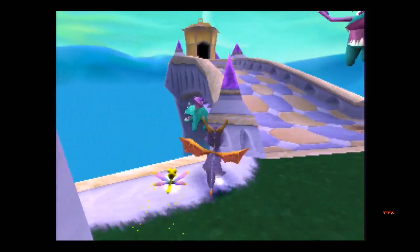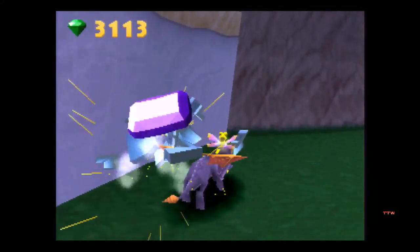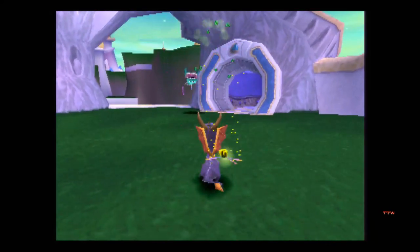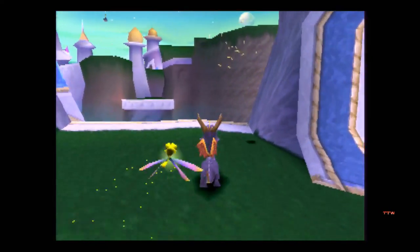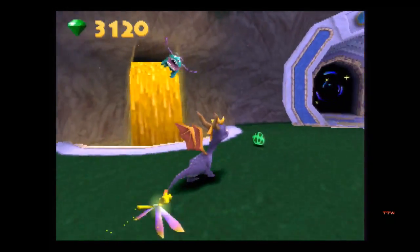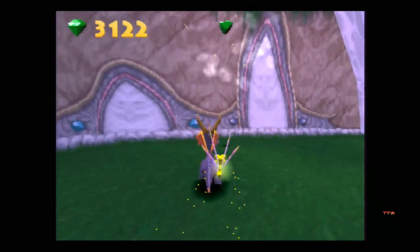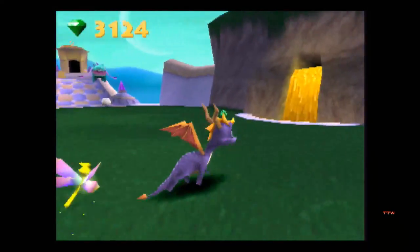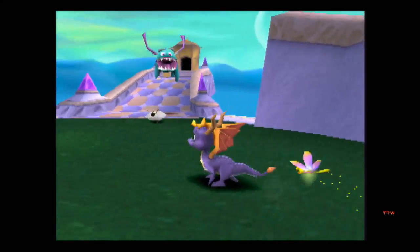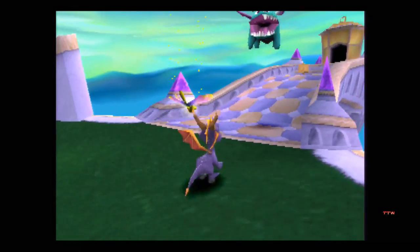Oh, goddammit. Okay — it automatically goes in. It doesn't make a sound effect, but it does go in. There we go, he's dead. Please don't lose the gem again. If you charge them, you can get them. That should be all the ones Spyro himself can get. And there's this fucker over here — sir, please step away from the bridge.